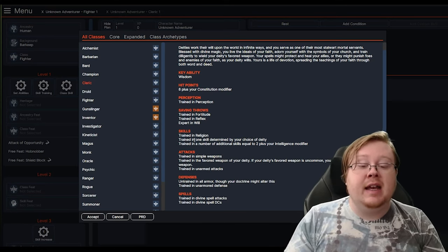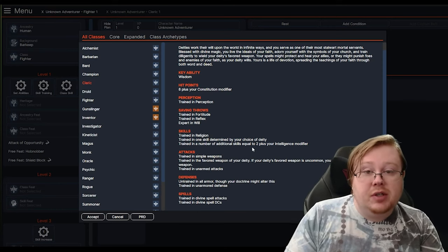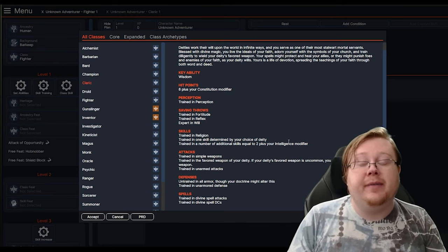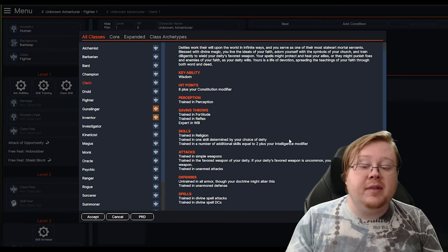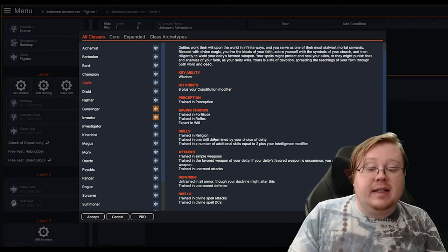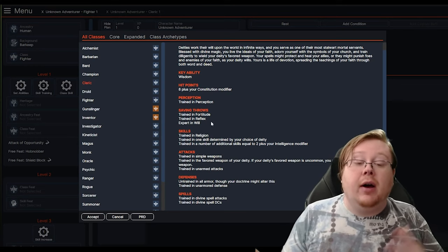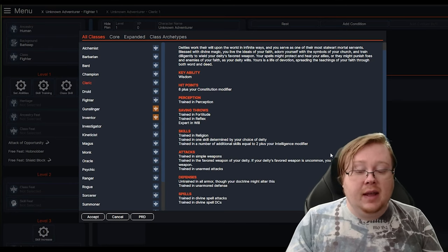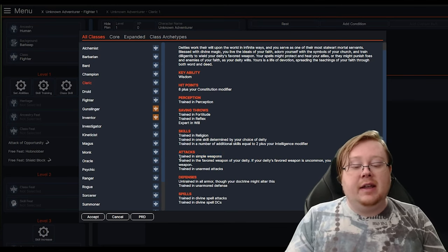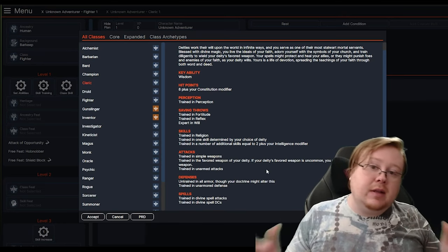You also get skill proficiencies. As you can see with the Cleric, it has a unique factor where you get one skill determined by your choice of deity, plus Religion, plus two plus your Intelligence modifier. Intelligence will give you extra skills the higher your Intelligence modifier is — something very important to keep track of. Each class will get a different amount based on their Intelligence. Since Cleric gets additional skills based on their deity, you will get an additional skill on top of Religion and two plus Intelligence modifier.